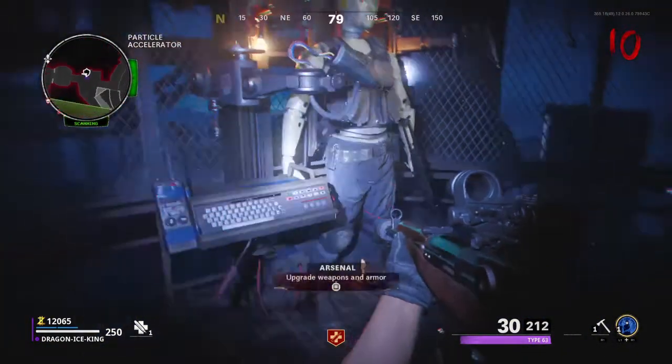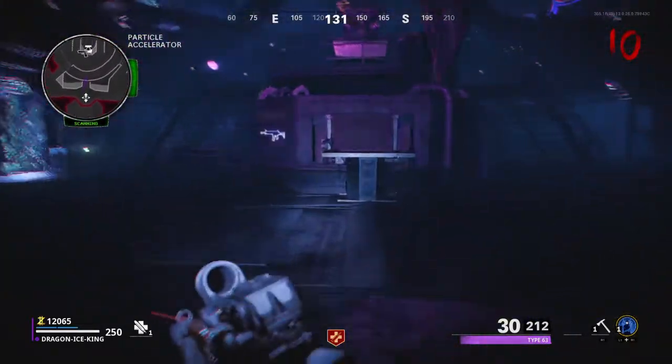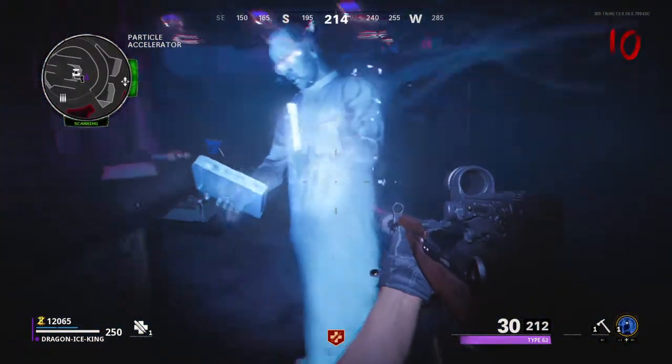The third location is basically where you made the Aetherscope, which is just down these stairs. Go down here, talk to him for the last time, and do that.